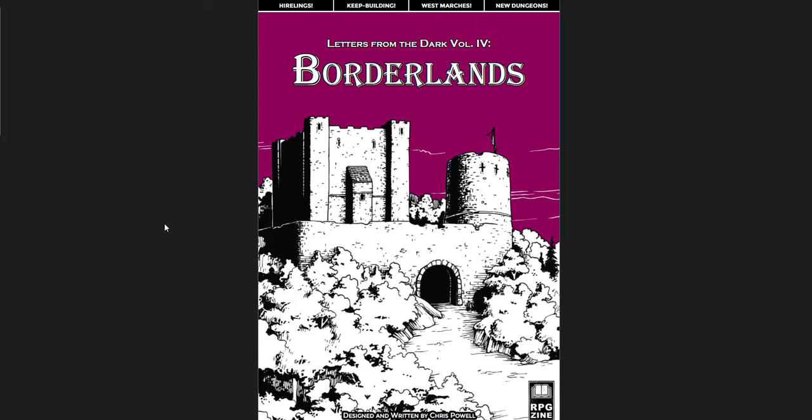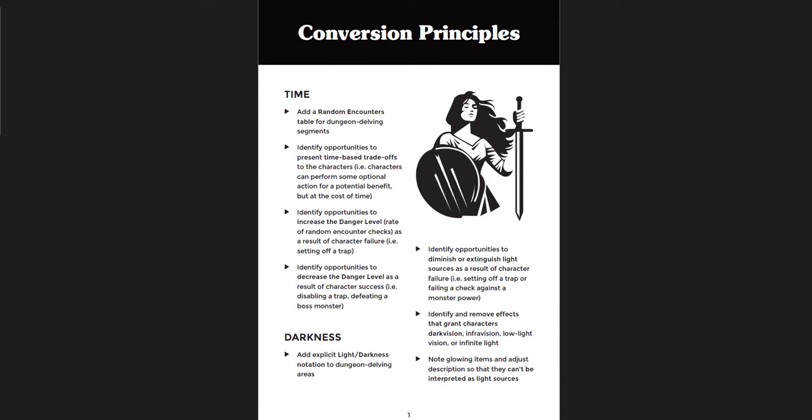This just came out. I've reviewed Letters from the Dark Vol. 1, 2, and 3, and they're great. Volume 4 is no exception — it is awesome as well. This is by far the biggest supplement I'm going to be covering today. But I also wanted to cover another few that I really like, especially this document called Shadowdark Conversion Principles. It's by Cersei Victory, who I love. I've reviewed various adventures by Cersei Victory and I just love them all. This is brilliant — everybody who designs for Shadowdark needs to read this document.